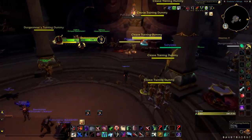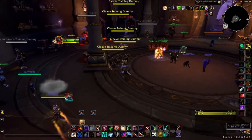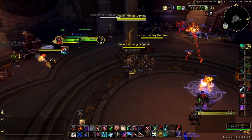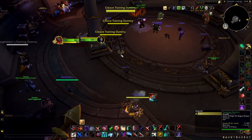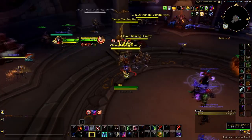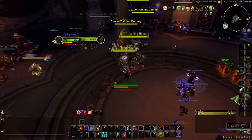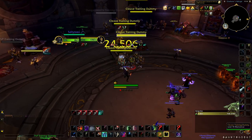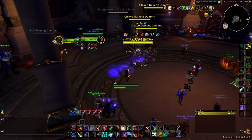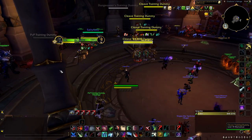Pretty much you're going to sap and you can either insta-Kidney or you can Garrote. Usually if you're playing a high CR lobby, you'll insta-Kidney so they don't stun you first. So I'll sap, jump, Mark for Death, Kidney, Garrote, Garrote, Rupture, and then start putting my Garrotes up on each target, then do a full Rupture.